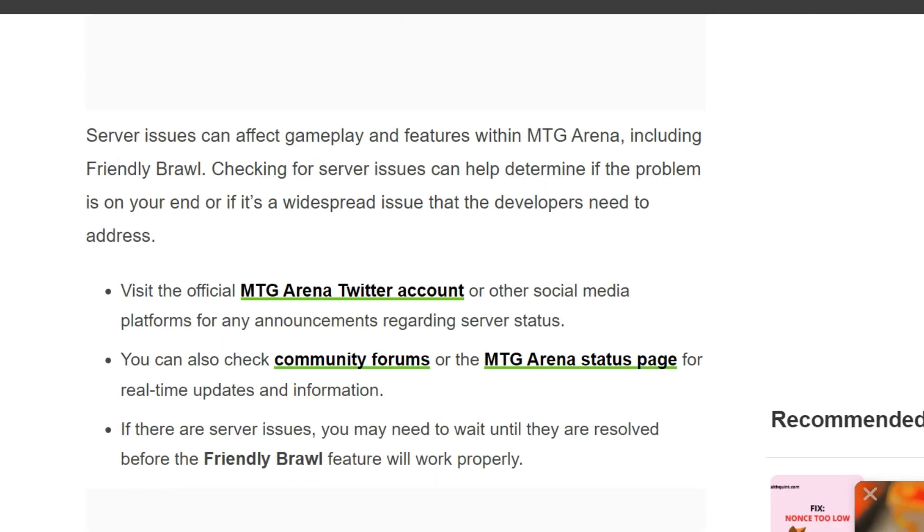The fourth solution is to check for server issues with MTG Arena. Server issues can affect gameplay features within MTG Arena, including friendly brawl. Checking for server issues can help determine if the problem is on their end and something the developers need to address. Visit the official MTG Arena website or social media pages for any announcements regarding server status. You can also check community forums or the MTG Arena status page for real-time updates.